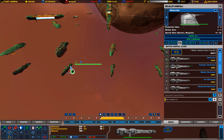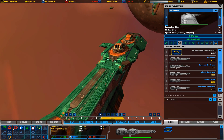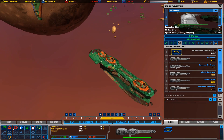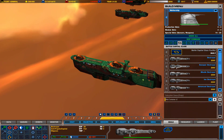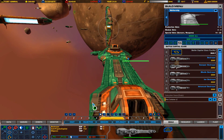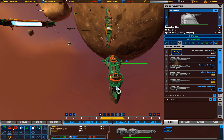The next one is the ion destroyer. The ion destroyer replaces the turrets with ion cannons. This makes this destroyer very effective against frigates and other destroyer class ships. But it's not really good against fighters and corvettes because ion cannons can't really track fighters and corvettes very effectively.